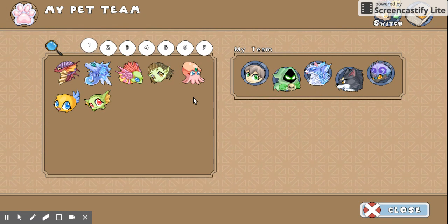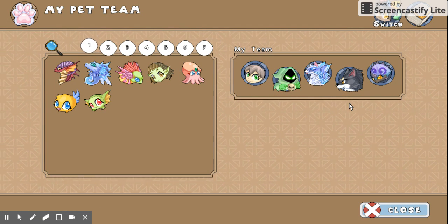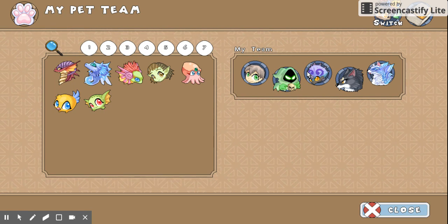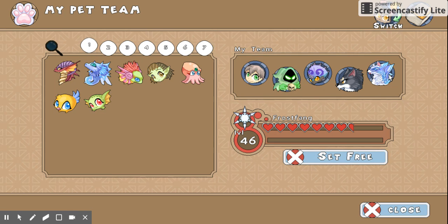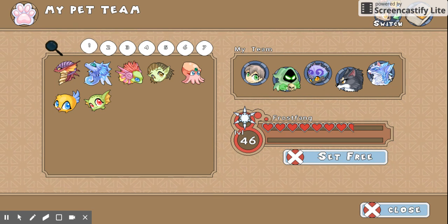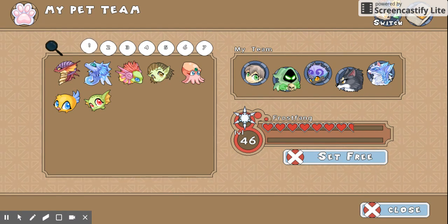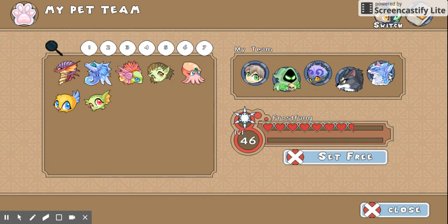On to number 3. This is probably the toughest one out of all of them, but it's going to have to go to this guy — Frostbank. Frostbank looks pretty swag. He's not that good overall, he's level 46, but his powers are pretty good. So, that's why he is number 3.